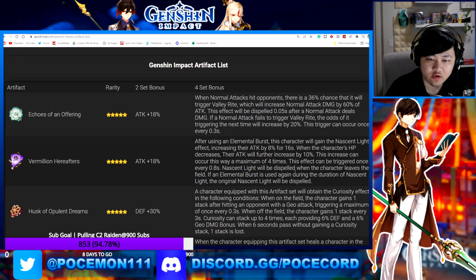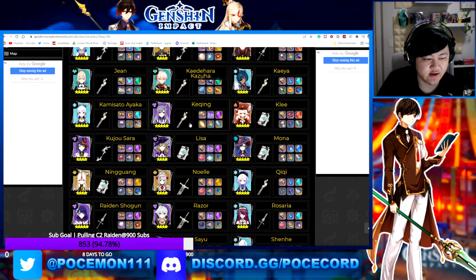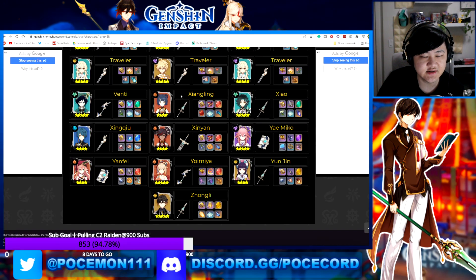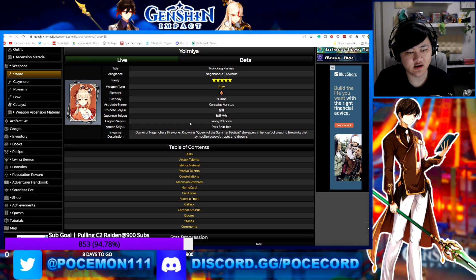So, that's a lot to say that basically when your normal attacks hit opponents, there's a chance you get a huge normal attack increase for the next 0.05 seconds — which is essentially your next normal attack, unless some characters can fit multiple hits within that window. Every time your normal attack hits someone, there's a chance you get a normal attack increase, and if you don't, the next trigger chance increases until you're guaranteed to get that big hit.